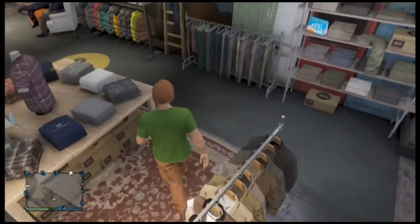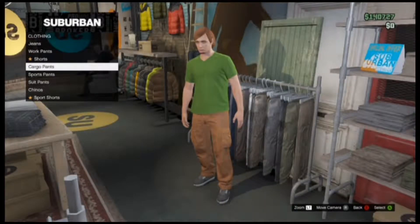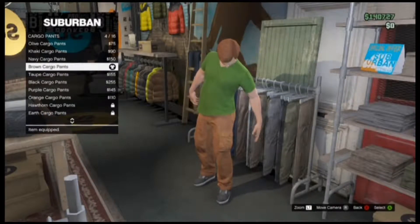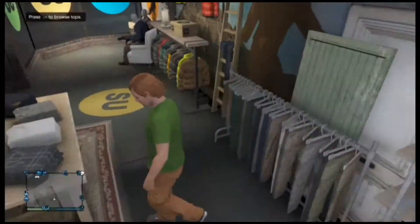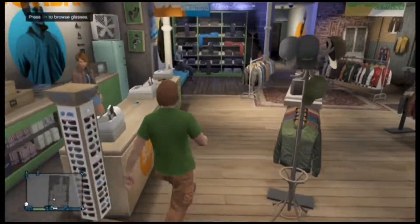And then if you go over to the pants, I went with — I think he has cargo shorts — and I went with the brown cargo pants because they're a little bit darker. They're not tan, but they're not like super brown. So they're just kind of like a lightish brown, the brown cargo pants.